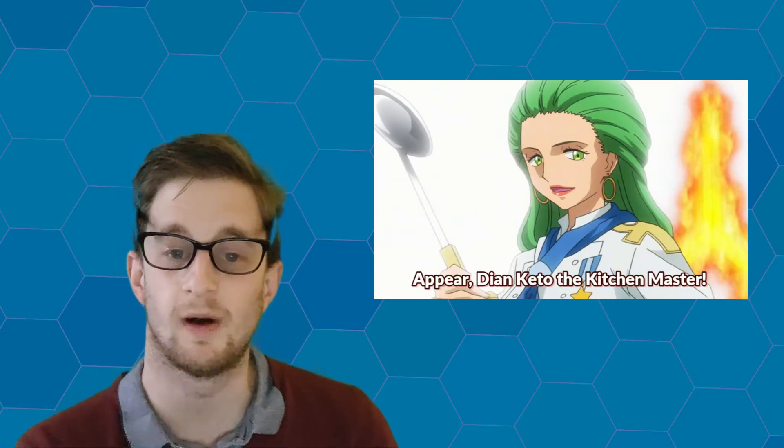Design-wise it's amazing — I love the colours used on this card. The lady herself looks fantastic in a chef uniform as well. Plus, she has a saucepan rocket launcher, of all things. This Dian Kito monster is one fiery woman, which pairs nicely with the fire attribute.